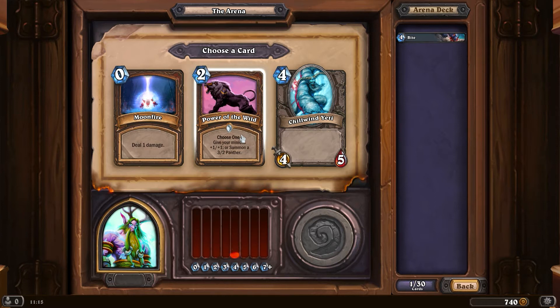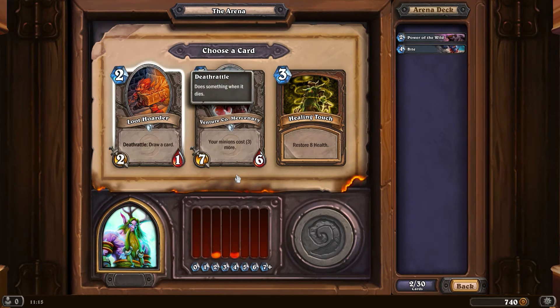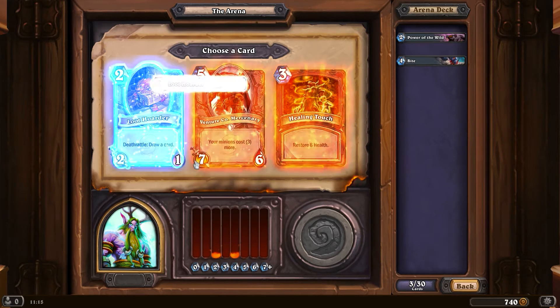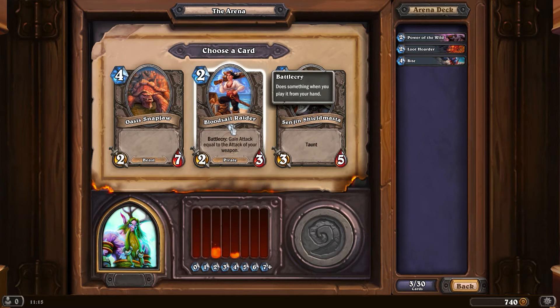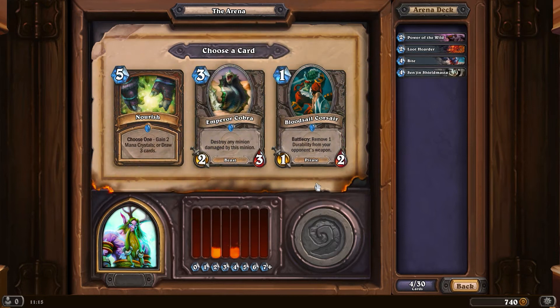Moonfire, Power of the Wild, Chill Wind Yeti - I do love Chill Wind Yeti, but Power of the Wild is potentially great if I can go minion heavy. It's versatile enough, I think we'll go for that one. Healing Touch - honestly I'd rather go faster. Venture Co. Mercenary is pretty powerful, or a Loot Hoarder which is good for some card draw. I'll probably go for the Senjin - Acidic Swamp Ooze is not bad either, but I'm probably not going to get any weapons here.